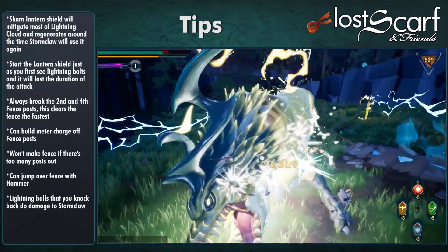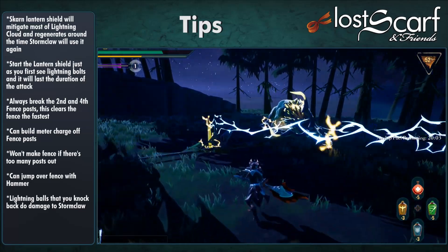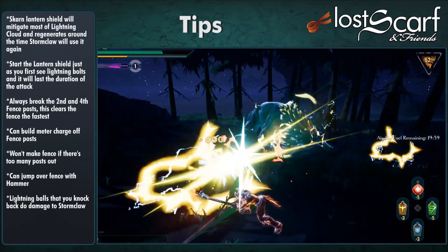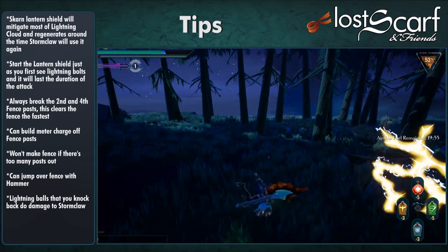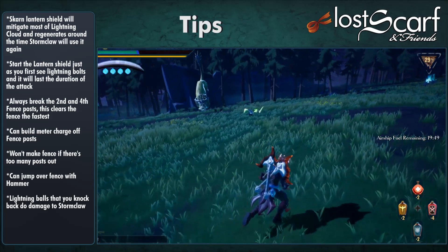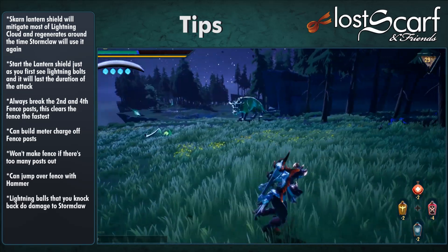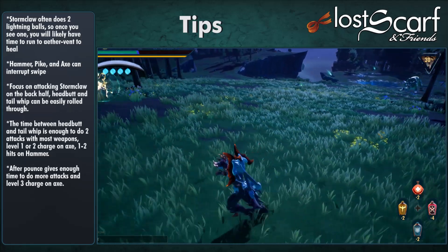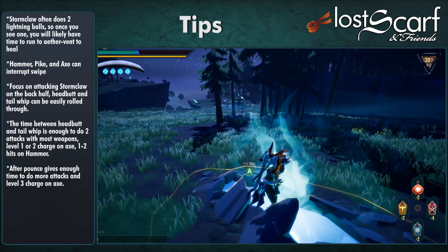You can build meter charge off fence posts, so don't forget that. If there's no space for more posts, Stormclaw will stop and do something else. You can jump over the fence with a hammer rocket jump. Lightning Balls can be knocked back to deal damage to Stormclaw, and you can also hit fence posts with them. Stormclaw often does two Lightning Balls, so once you see one, you'll likely have time to run to the Aether Vent to heal.